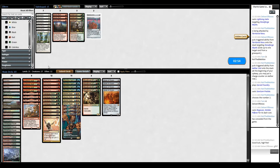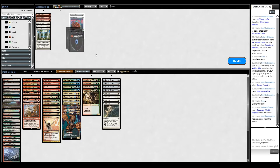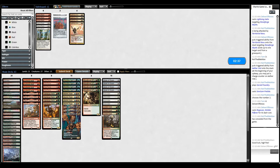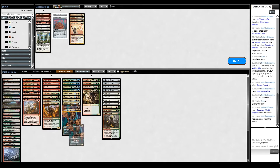Our opponent already quit. Lightning Helix — interesting choice for removal. I feel like I kind of want the life. Ragavan is the one that's a bit more of a pain here because there's going to be a lot of creatures I'm going to have to deal with. Although it did just get me an auto concession from my opponent, so maybe that's worth something.